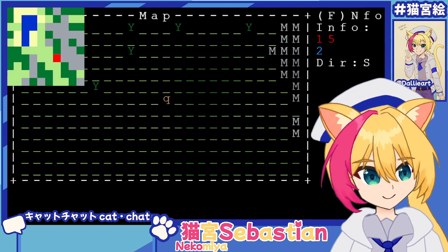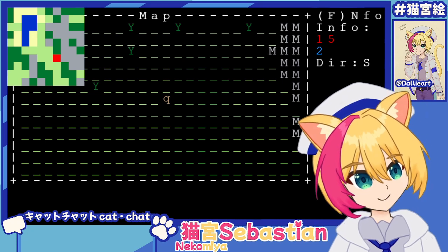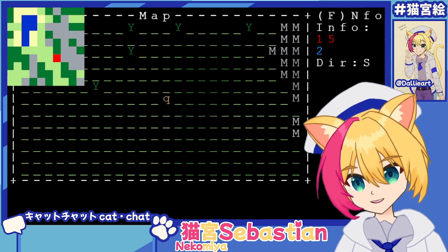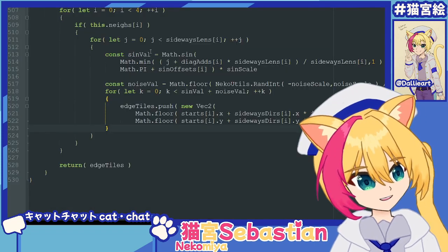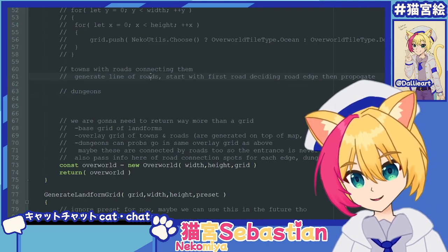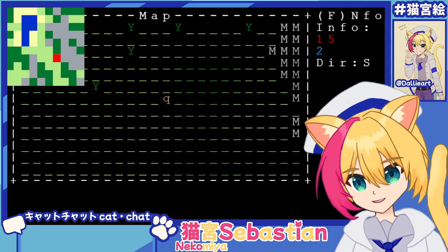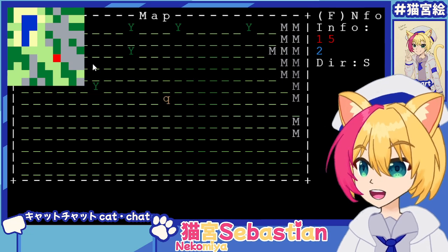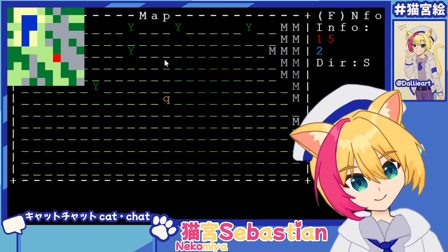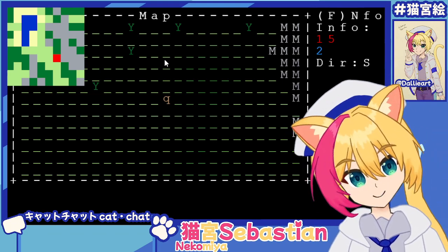That is all for this week's devlog. We've finally done the world generation. Of course, there's still a lot to do — villages and roads and dungeons, that's the next big step. We got the generation down now, so you can just add from here. Those would be overlaid over this, but it's a problem for future me. That was the big hurdle — the hard part's over now.